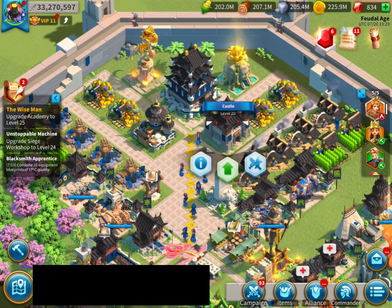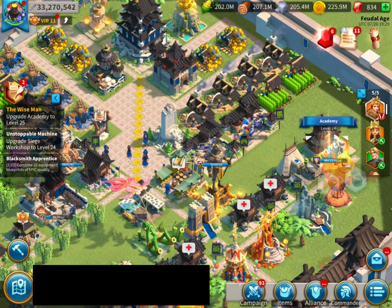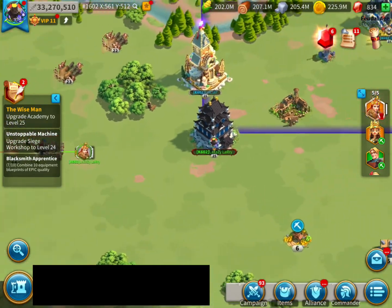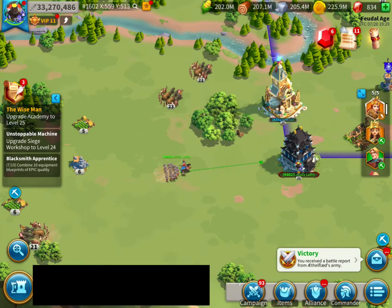To get tier 5 units, you need to upgrade your Castle to level 25. Let's attack some barbarians — I haven't used my action points today, so let's attack some more.